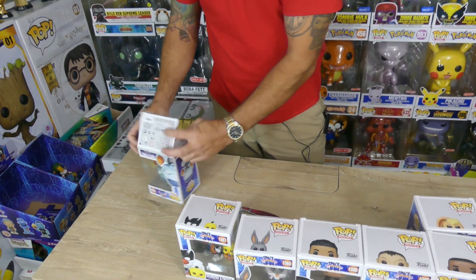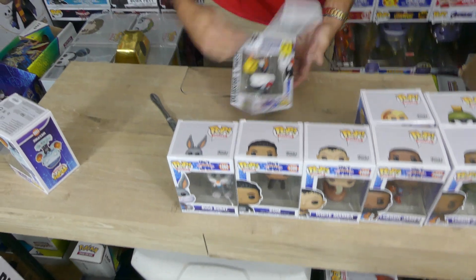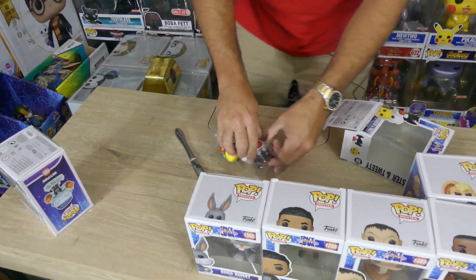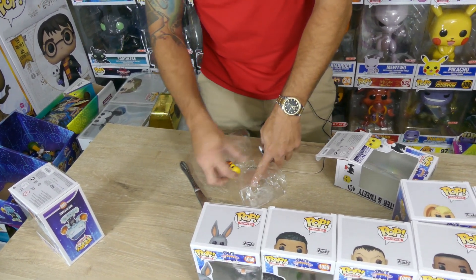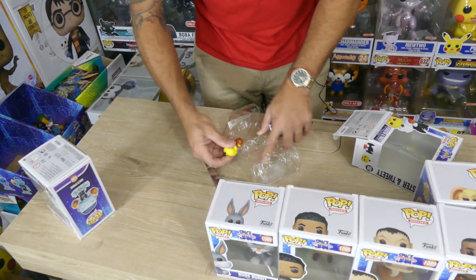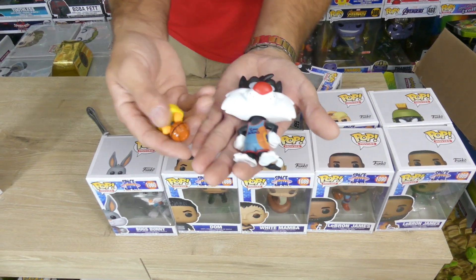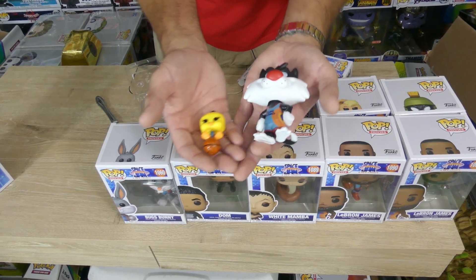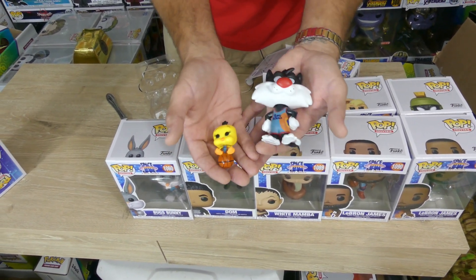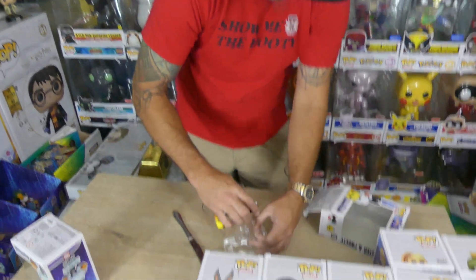One down, seven to go. Let's run through these. Alright, let's take Sylvester and Tweety out. Got my trusty butter knife — we don't want to damage these boxes. They got Tweety under lock and key in there. Alright, now we got Sylvester and Tweety. Tweety's just kind of sitting on the basketball. I kind of like this little set — it's a two-pack and one little single pop. So that's a win for me. Love it. Tweety and Sylvester.